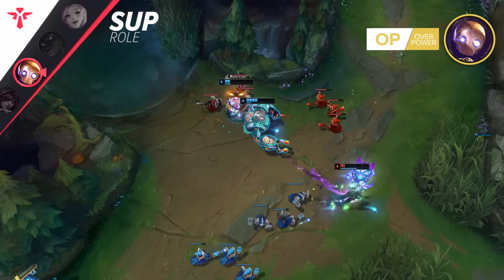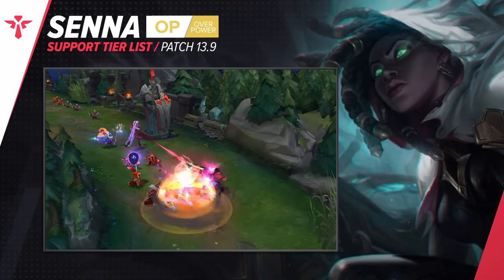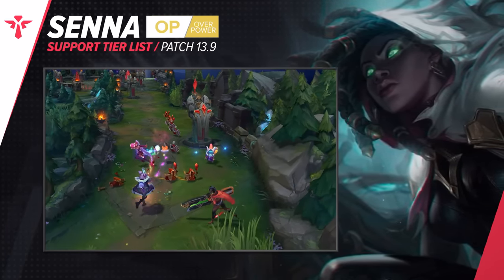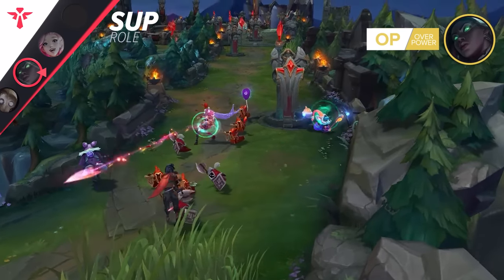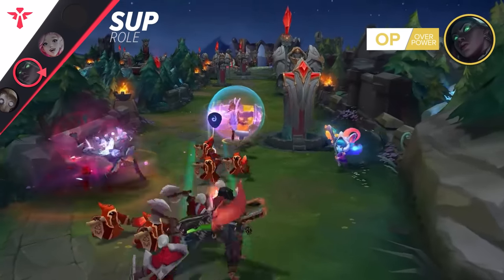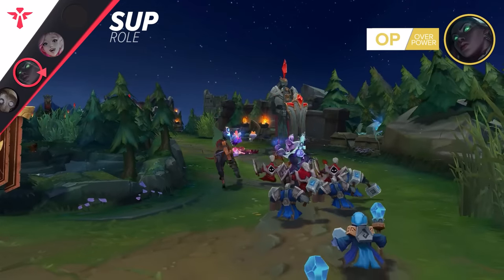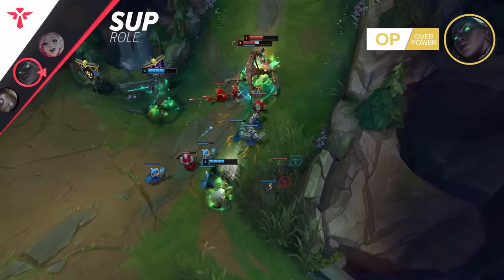Our next champion offers a similar embrace: the Last Embrace from Senna. This lovely lady is an absolute demon when it comes to bullying people out of lane, scaling, and taking over games. In this case, I'm not talking about the Heartsteel tank build, but the Eclipse carry build. This will allow you to demolish people with short trades and all-ins. If constantly bullying your opponent with auto attacks is your thing, Senna will be the love of your life as she's the queen of doing so.